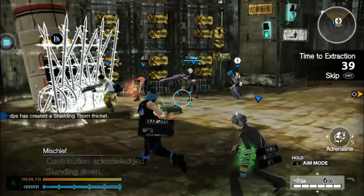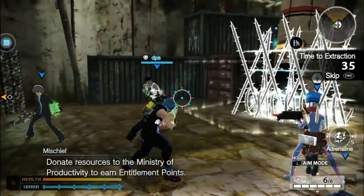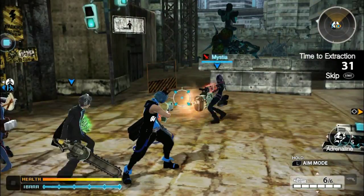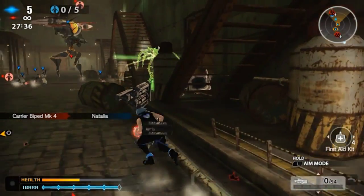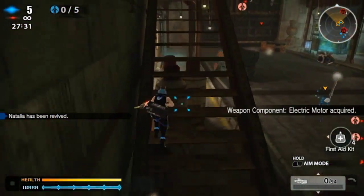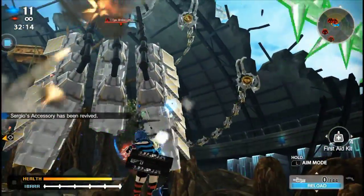Shield thorn is great to have since it boosts your defense and your teammates' defense if you are close by. Holding it down long enough will create a small area protected from gunfire, but only for a limited time. Healing thorn, as you can already guess, is used to help heal your party members. You can also create a healing spot for the rest of your teammates instead of healing one person at a time. You can run up to your teammates and heal them, or use your thorn to target them and still heal them from afar.